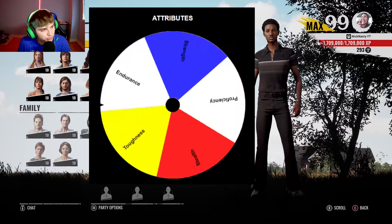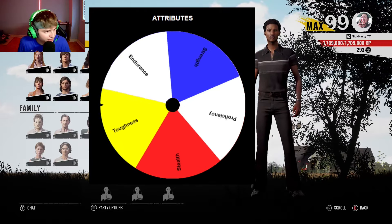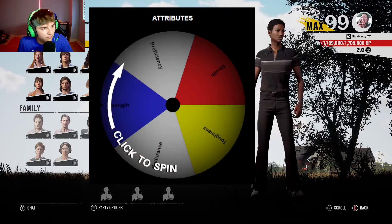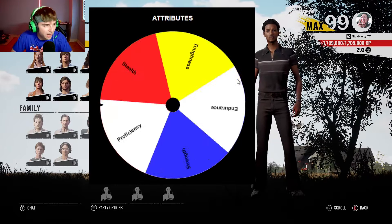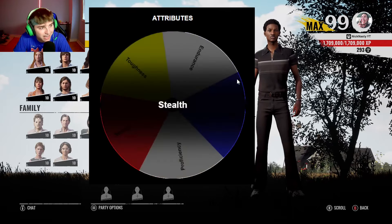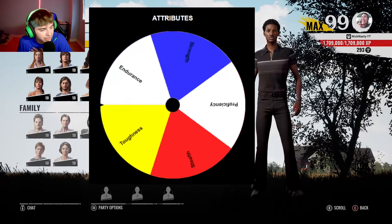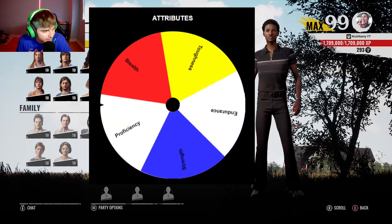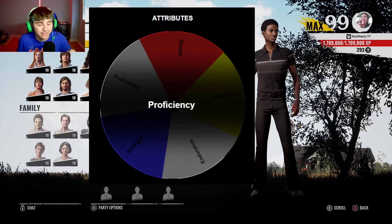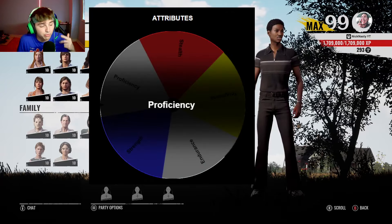For the first attribute, I'm going to have to upgrade my Toughness. For the second attribute, I'm going to have to upgrade my Stealth. For the third and final attribute, I'm going to have to upgrade Proficiency. So the three attributes are Toughness, Stealth, and Proficiency.